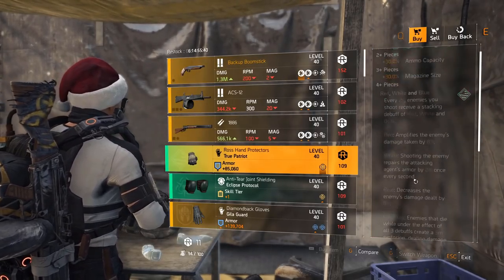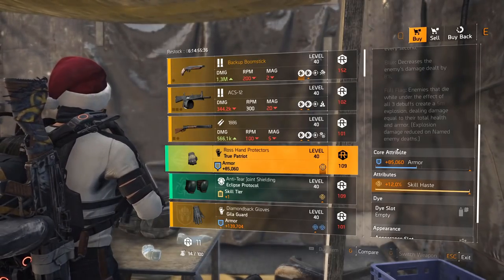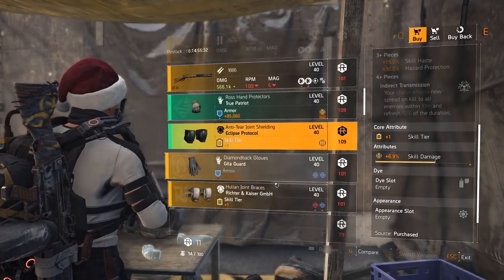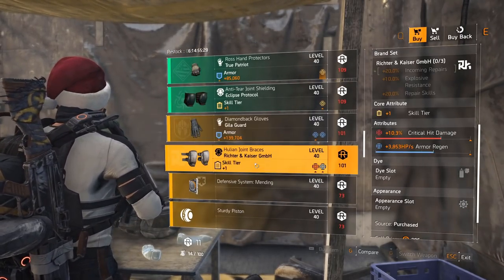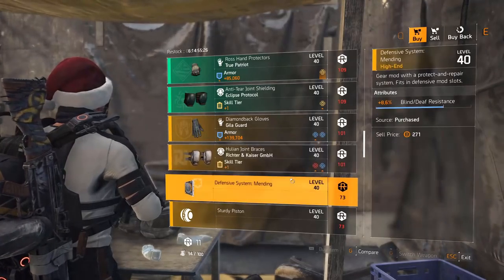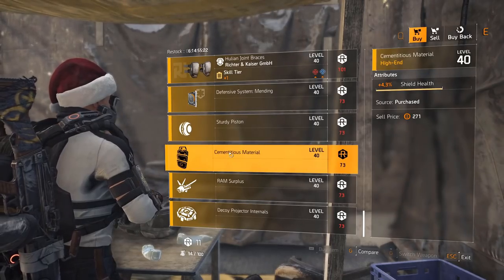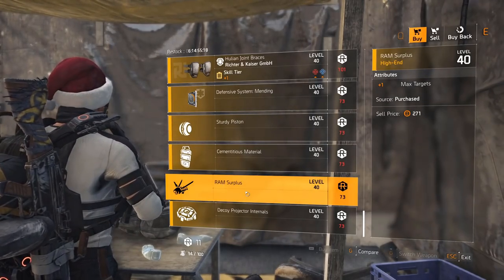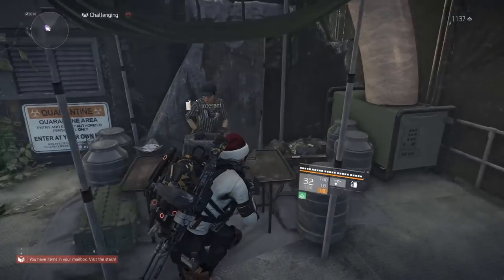Very nice 1886 with In Sync and accuracy. Patriot gloves with maxed out skill haste — you'd just re-roll the core attribute, which is extremely low. Eclipse Protocol knee pads with skill damage 6.9%. Healer Guard gloves: explosive resistance and health — very bad. RNK knee pads: crit damage, armor regen. Defensive mod: 8.6% blind death resistance. Seeker mine: 4.9% skill haste. Shield: 4.3% shield health. Firefly: plus one max targets. Decoy: 6% duration.